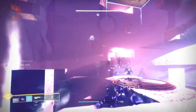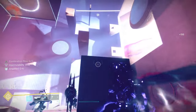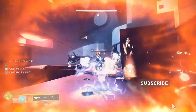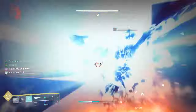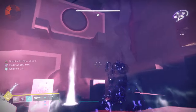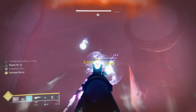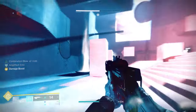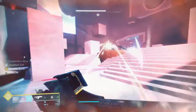What you put on your armor will depend on the content you're doing. For your helmet, I usually use ammo finders, scouts, and siphons so that I'm dropping orbs and also able to get ammo. That's one of the primary reasons, but it will depend on the content you're doing.